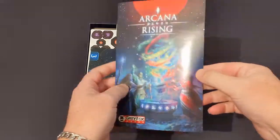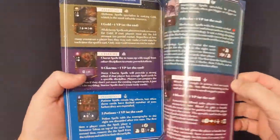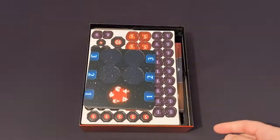Inside the box we've got the manual — sort of like a pamphlet version, nice and small, a fair amount of text, breakdown of the different disciplines. It looks pretty good, and there's an overview on the back page there.